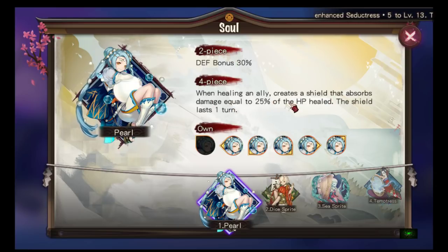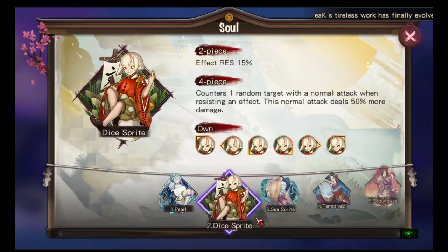Pearl's four-piece: when healing an ally, creates a shield that absorbs damage equal to 25% of the HP healed. The shield lasts one turn. It's pretty cool, but I wouldn't use it personally because you have to wait for your healer to move, then she heals, then you have the shield — but by then you're waiting for the enemy's attack. I'd rather kill off the team.